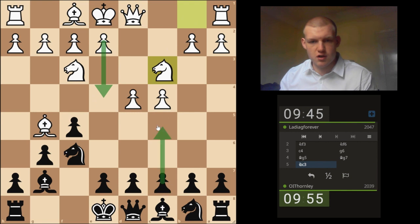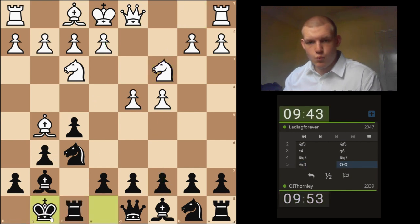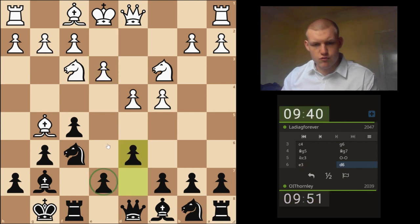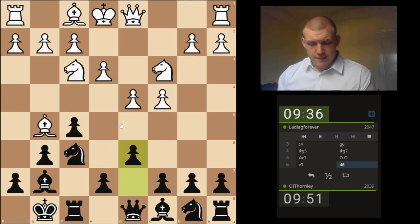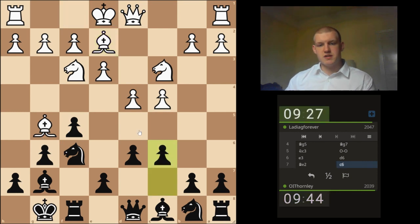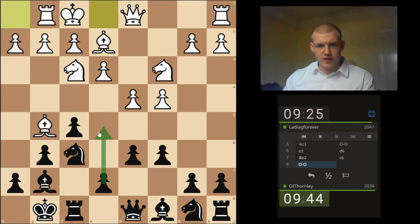I guess it's kind of like reversed. But yeah, one of the main ideas really is to push for E5. This is a bit more of an unconventional setup for white, to be fair. But I think the aim for black still remains the same in just pushing for E5.